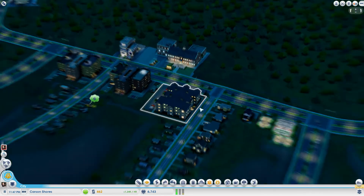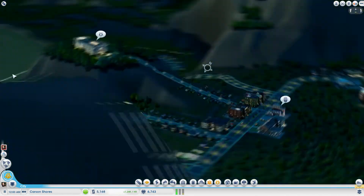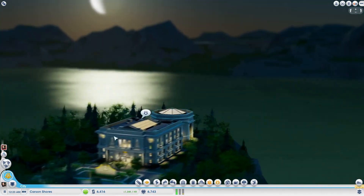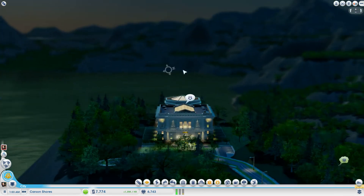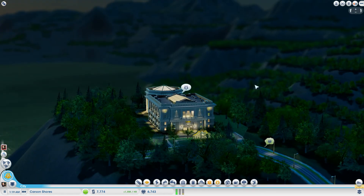So here we go — this will be the end of this episode of SimCity. Carson Shores is expanding quite nicely. I do have to say the view from City Hall is quite damn beautiful — it was a good choice building it here. For now we can only see Rocky Way Ridge in the background, but in a couple of episodes there should be more cities popping up everywhere as well. That will end this video — make sure to like the video if you enjoyed it, subscribe to the channel for more amazing content, and I will see you later.